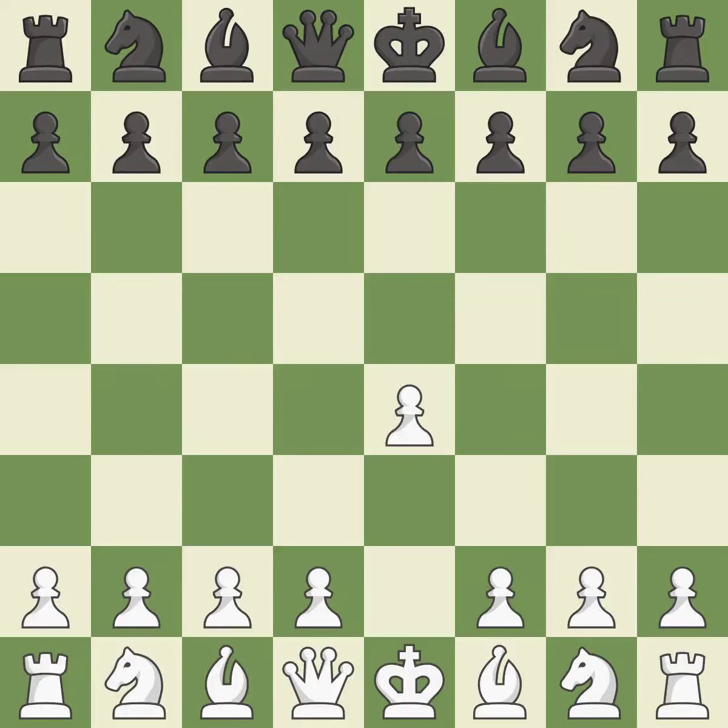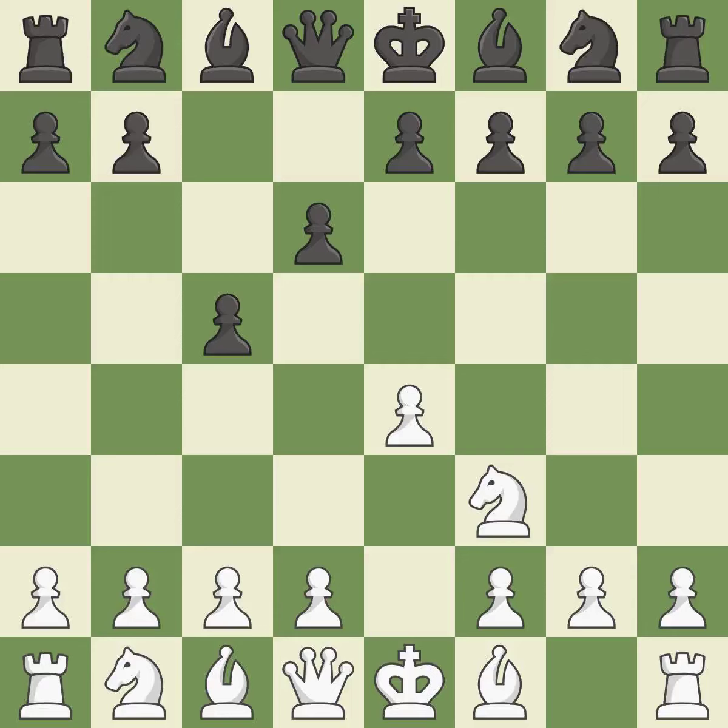Sharp games are frequently the result of starting with the king's pawn since it dominates the center and frees up the bishop and queen on the light squares. The c-pawn in the Sicilian defense controls the d4 square. Nf3 moves the knight toward the center in anticipation of a pawn push on d4, where it will be ready to retake the piece if black captures on d4. When black eventually plays Nf6, white is prevented from moving the piece to e5 by the opening of the light-squared bishop on d6.